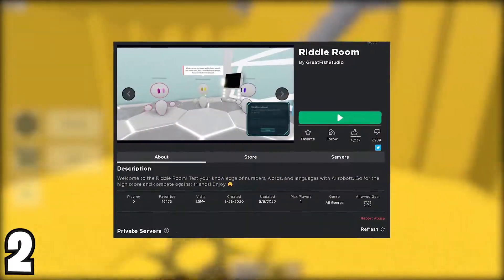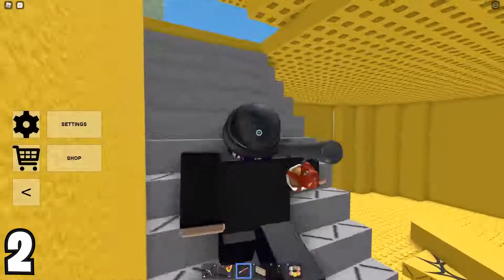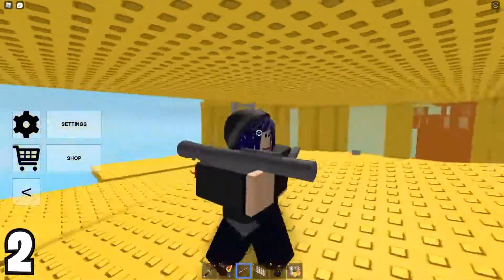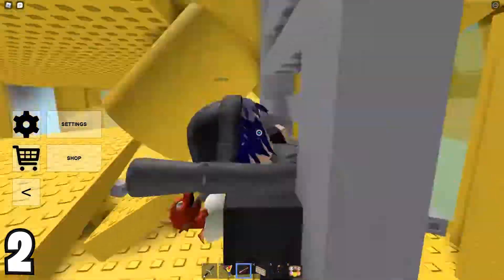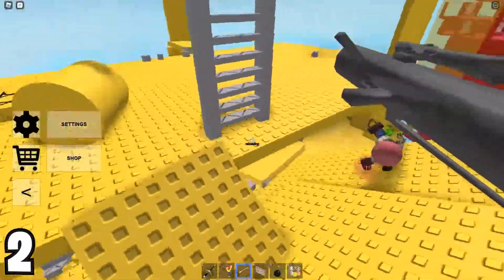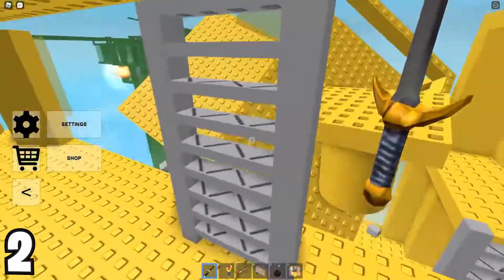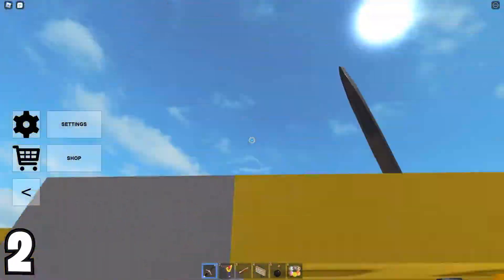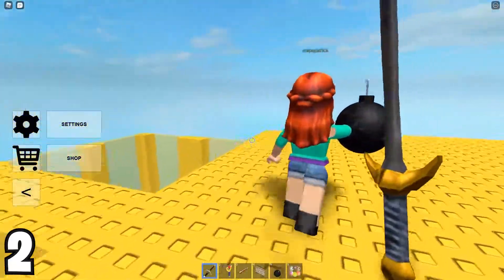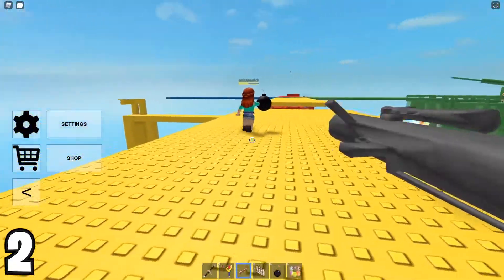Number 2: Riddle Room. Riddle Room has to be one of the most revolutionary puzzle games to have ever existed on Roblox. The developer, Great for Studios, used in-game robot AIs to give you all sorts of puzzles. In this game, your number, words, and even language skills will be tested by some funky-looking robots. Your objective is pretty much to answer the AI's riddles correctly, and you'll then be awarded by unlocking hidden secrets in the game.